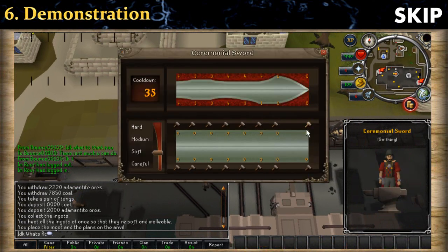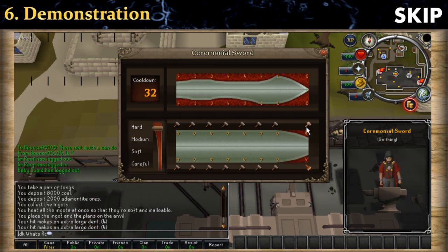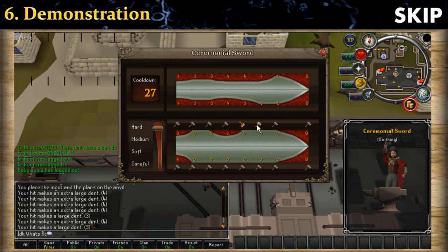So the model is on the top and the sword is on the bottom. I will not choose careful or soft or medium — I will always start with the hard option and hit every spot that I need to increase by 4 or more, like the tip for example. I click on the little hammer icon to increase the number and now I am at 8, so I am perfect. The top numbers match with the bottom numbers, so it's alright. Now I will click every other spot that I need to increase by 4.